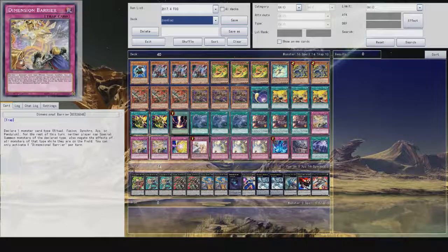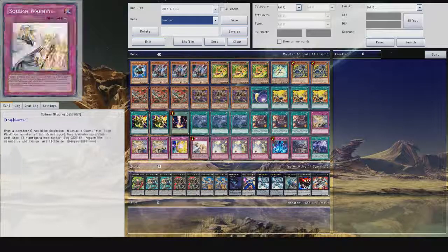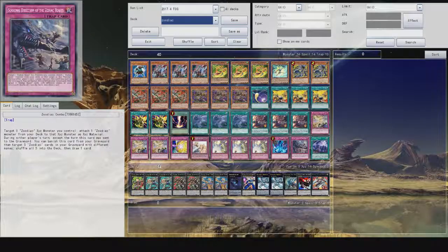For the standard traps: Three-Dimensional Barriers stops your opponent from basically doing anything with their extra deck. Quaking Mirror Force changes all attacking monsters to face-down defense, and any that changed position cannot change position again. Solemn Warning, three Solemn Strikes, Trench of Tribute in case you get in a sticky situation. And we have Zodiac Combo — you can target one Zodiac XYZ monster you control and attach a Zodiac monster from your deck to that XYZ monster as a material during either player's turn.